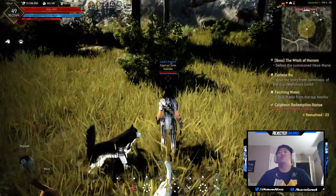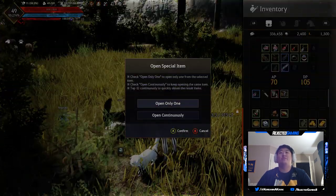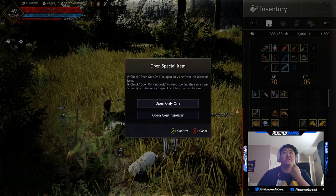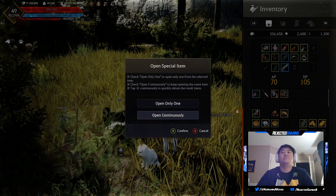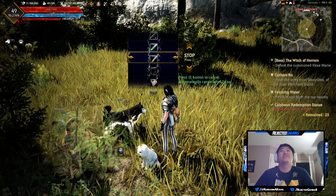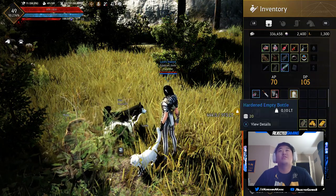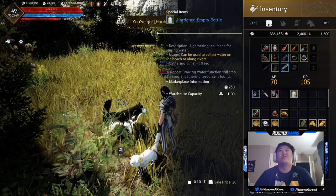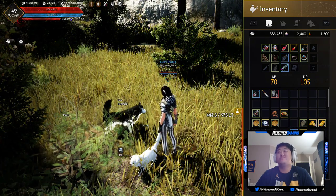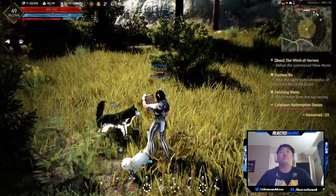It's time to fight the Witch of Horrors, Hex Marie. No one's around. We've got a mysterious treasure chest — can I pop this open? It says only one to open from the selected item. Oh, this is cool, this is new. Give me something good. It's probably trash — a gathering tool made for storing water. I don't know if that's good, it sounds like trash. Okay, time to summon Hex Marie.